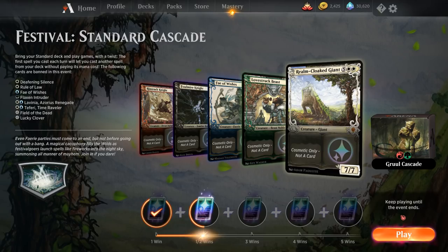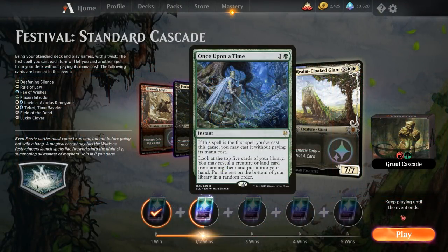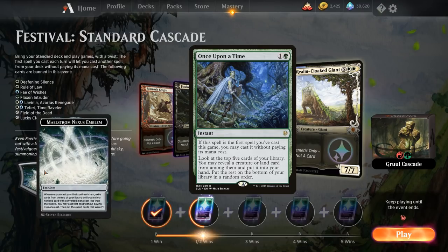Today we're taking a look at the Standard Cascade event featuring Gruul Aggro. At the time of recording we already know the updated banned list for Standard, which includes Oko Thief of Crowns, Veil of Summer, and Once Upon a Time, but we can still use these cards in the Standard Cascade event for the time being.